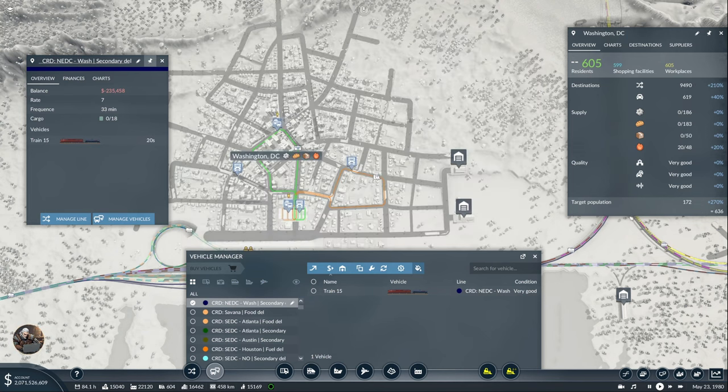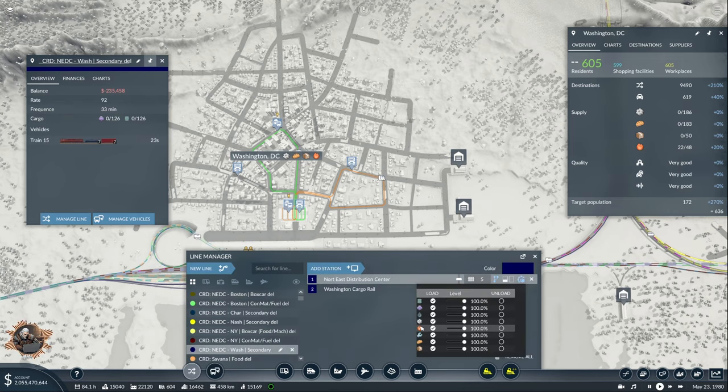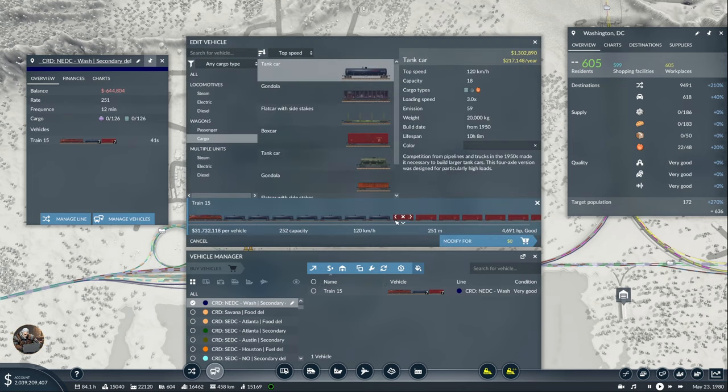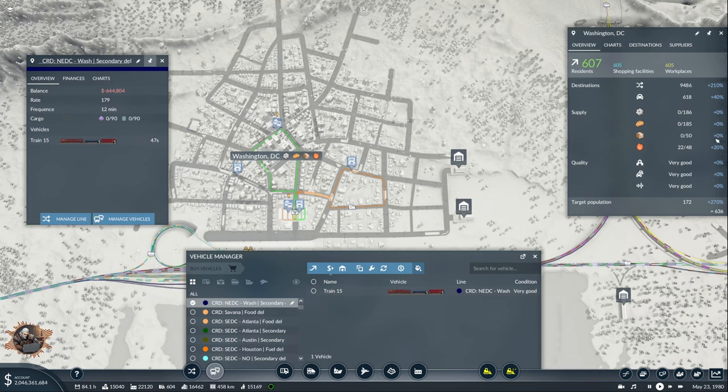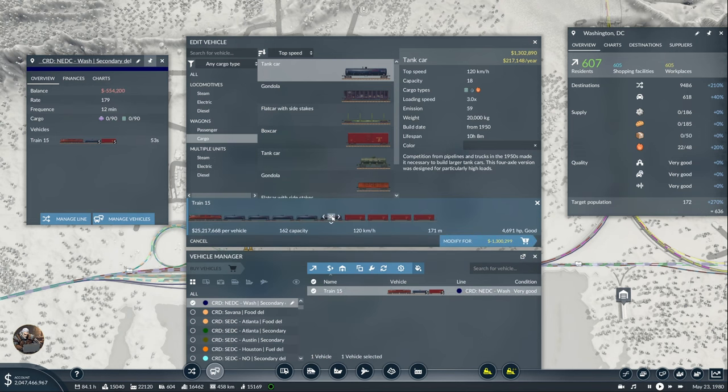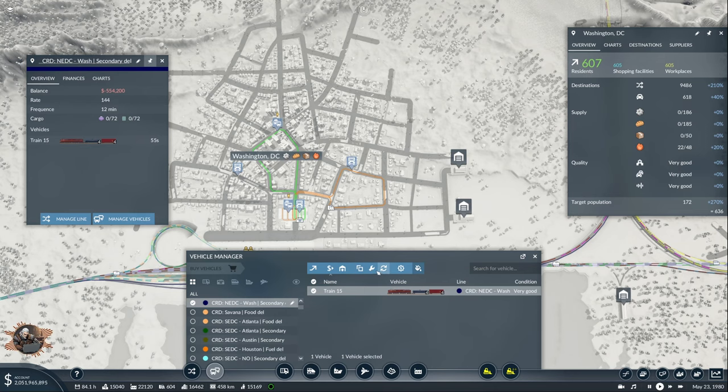We also have to manage the line and tell it to pick up whatever it wants there, and also unload. There you go, and that's it. What happened? 251 — why? Ah, because it's faster maybe. Okay, that means we don't need all of these then. 179 — I need 100. Maybe one more. Yeah. There we go — 100. Once per year it's going to come.